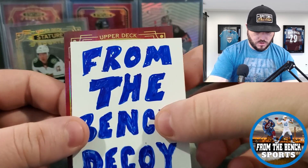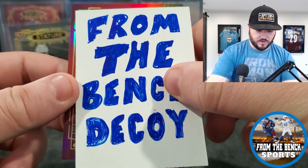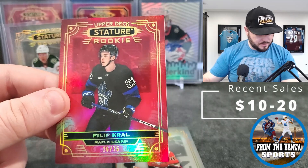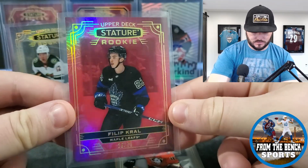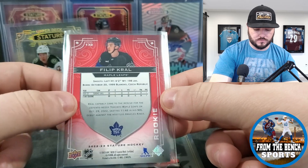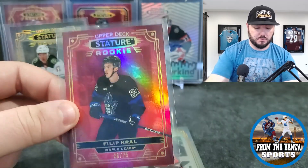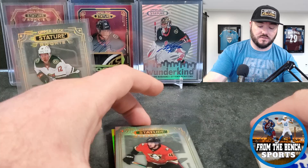Looks like the back card is going to be a green — it's red actually, it's going to be a rookie. Number 17 out of 75: Philip Crow. So last box we hit Pontus Holmberg; this time we're hitting Philip Crow, a little bit lower numbered, out of 75. I really like the shine and shimmer on these cards this year — the refractor look is just great.